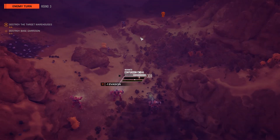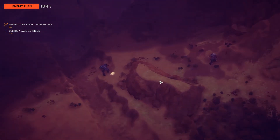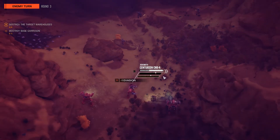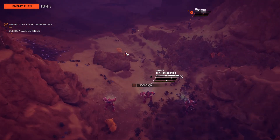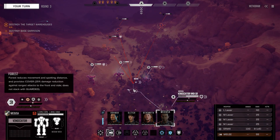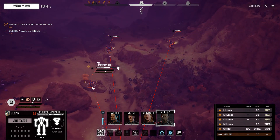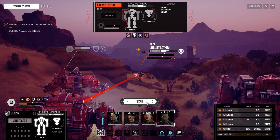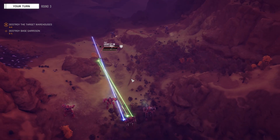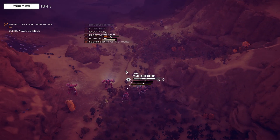And that is a Jenner — it only has one medium laser. And a Spider too, going after the Centurion. Interesting. First things first, they don't have any evasion on them, so we're going to primary the Locust with the Vindicator — should be good. Missed! If I had hit with my large laser I probably would have killed it, but oh well. Here's another unknown mech — that was an AC5 shot, so that could be a Shadowhawk.